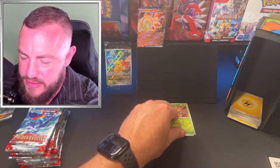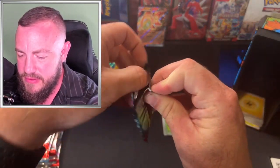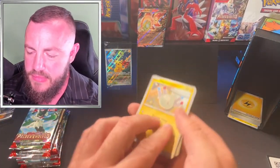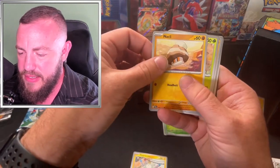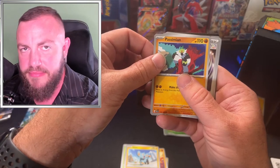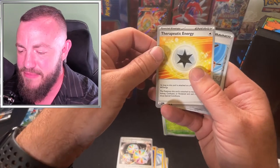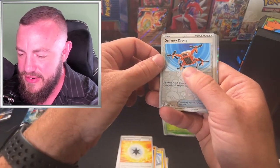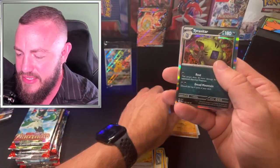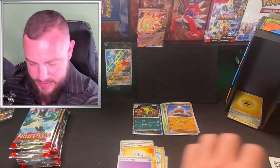Next pack: Magnumite, Nacli, Nimble, Shinks, Passimian — Reversal Energy, is that like an Uno reverse? Therapeutic energy, do they make this for humans? Delivery drone for our first reverse, Nacli for the second, and we got a Tyranitar hollow rare. Energy for the bulk, code card.